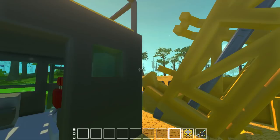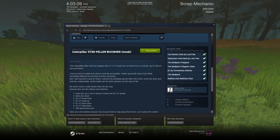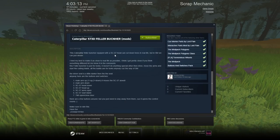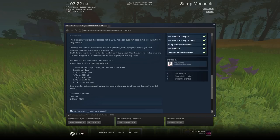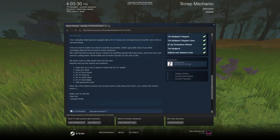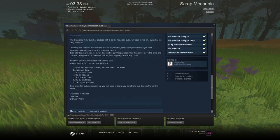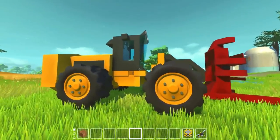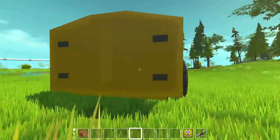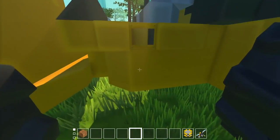I'll link that creation down in the workshop. The next creation is the Caterpillar 573D feller buncher — this is like one of those big log cutting or tree cutting vehicles. It gives a brief description about how it works and it has more controls: the main arm uses the 1 and 2 keys, the SC57 head attachment goes up and down and can open arms to grab a tree with the 3 and 4 keys, the 6 key starts the blade, and the 7 key is the cab doors. Let's check it out.